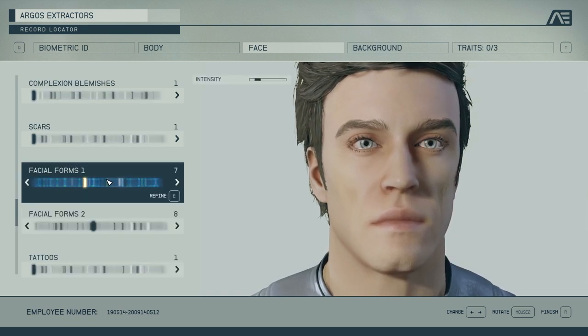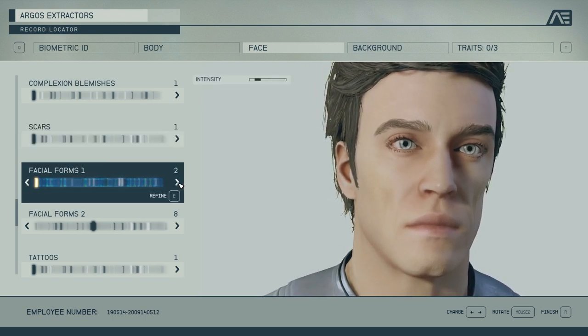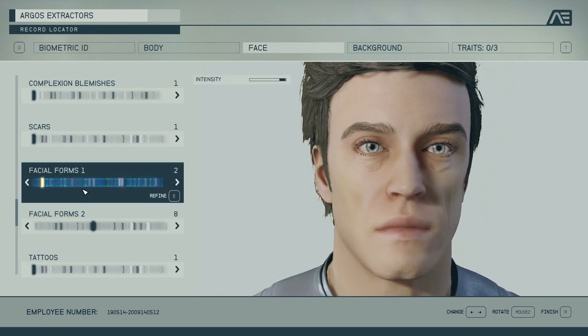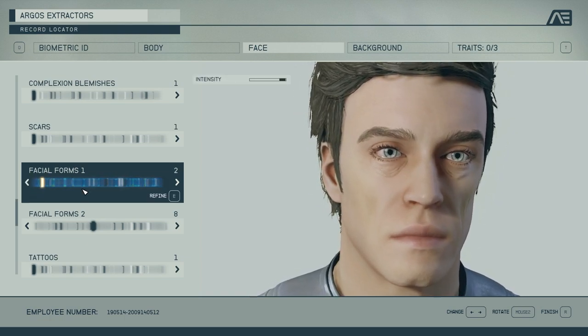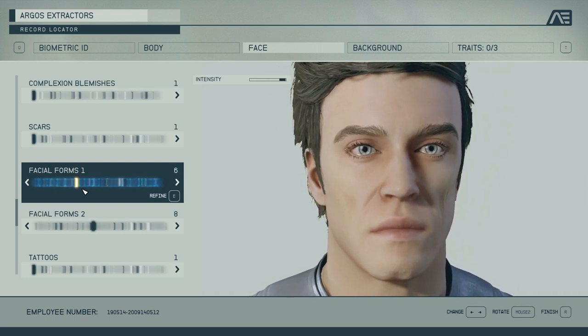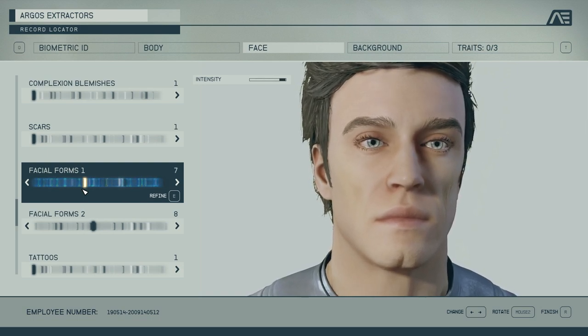Next up: facial forms. Here we go — intensity all the way. This is an interesting one because the name doesn't really tell you what it is, but these are extras that can make your character look older, more tired, more weather-worn — putting a little bit of definition in smile lines, cleft chin, crow's feet, cracked lips, everything.